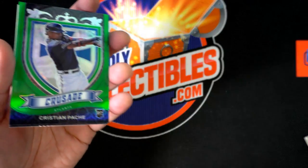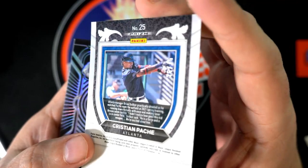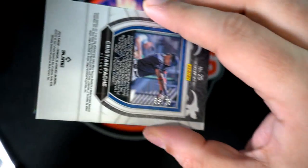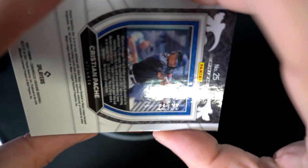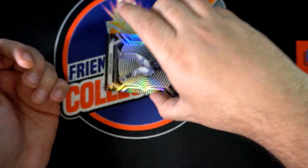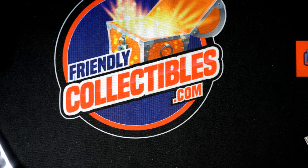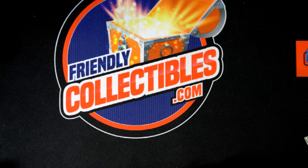Let's get some of this other stuff off here. Christian Patch — 36 of 75 is what it looks like, 36 of 75. Trevor Story, Trevor Story. Some really nice things coming out — congratulations! That was a great box break, Timothy K, pulling some big ones out of Chronicles Baseball. Big hits, thank you.